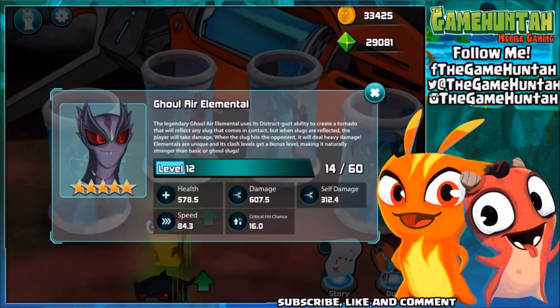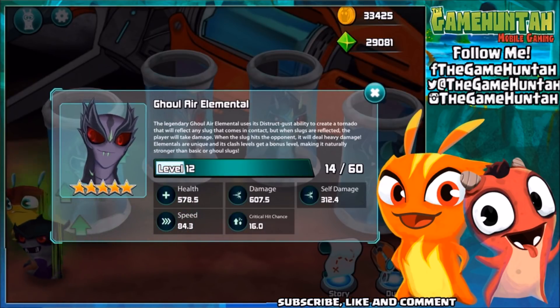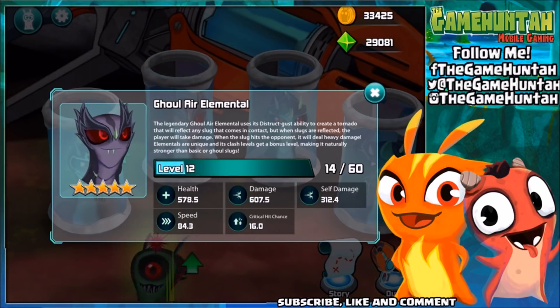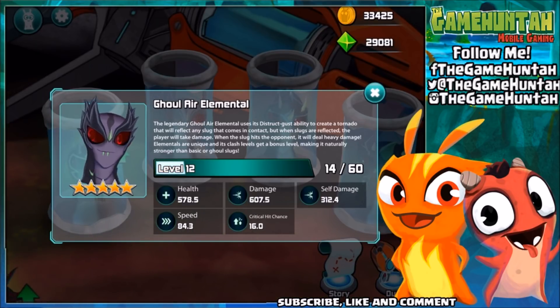The legendary ghoul earth elemental uses its Distract Gust ability to create a tornado that will reflect any slugs that come in contact. But when the slugs are reflected, the player will take damage — there is always a side effect. Until now I don't have any problem though. Ghoul elemental is one of my favorites!